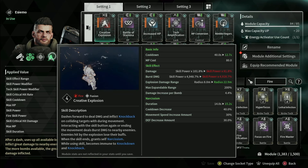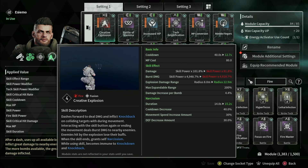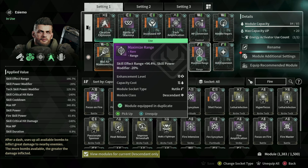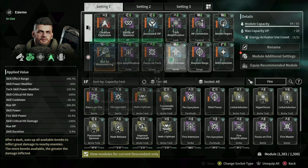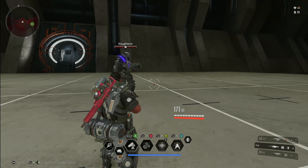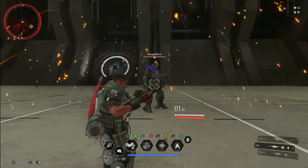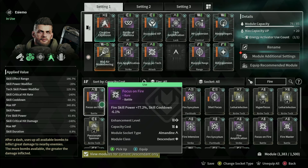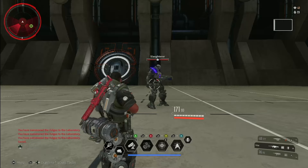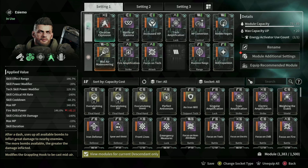Let me give you a quick demonstration between Power Increase and Fire Specialists — Fire Specialists is 81.2% fire skill power. We have different buckets of power: standard skill power, modifiers, and elemental skill power. That's why losing some modified damage doesn't matter — look at his burst damage modifier at 4,948%. Losing 20 points on that is nothing. I'll take off Secret Garden for a clean base comparison: with Power Increase, we hit 175 million. With Fire Specialists — which has basically 20 more points — we hit 149 million, about 30,000 less. So Power Increase is what you want.